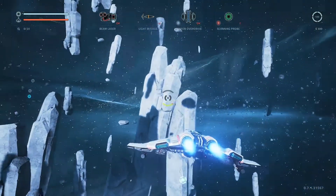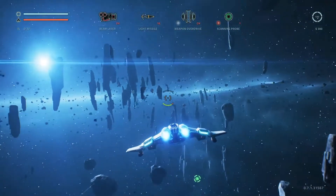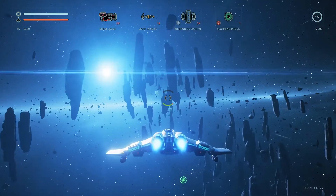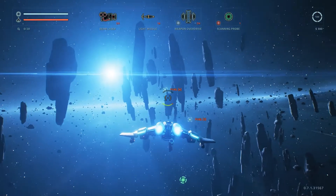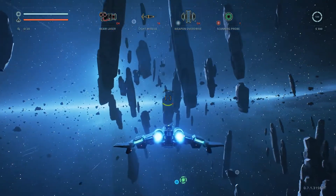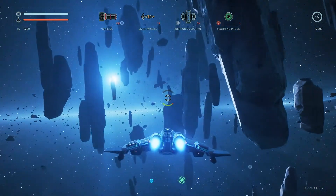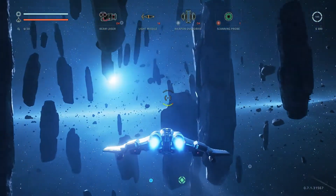Across the top: beam laser, light missile, weapon override, scanning probe — those are my activatable items, and you can switch between them with the D-pad in different directions. So up, I can toggle between my gatling and beam laser. Top right I've got my fuel tank — four jumps, divided into four quadrants, and I'm at 100% fuel. Below that is my money: 300 credits.